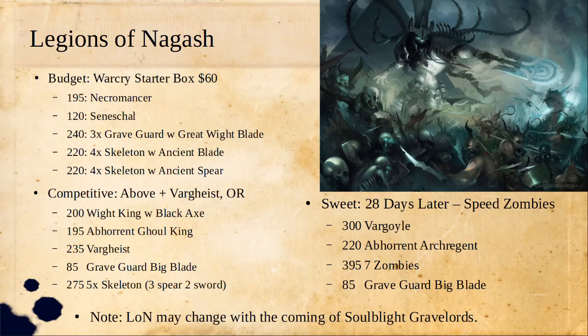For a sweet list, Legions of Nagash has a ton of options. I really like the '28 Days Later' idea of really fast zombies. You can put seven zombies in a list, then have the Vargoyle — the even bigger Vargeist — as well as an Abhorrent Arch Regent. That gives them a movement buff making the zombies actually pretty quick. You can also add another Graveguard. If you really want to commit to the bit, do conversions to have a bigger zombie with a sword as your Graveguard with Big Blade. Vargoyles and Abhorrent Arch Regents also look a little zombie-like themselves, so you can get a really cool flavorful warband that's also pretty powerful.